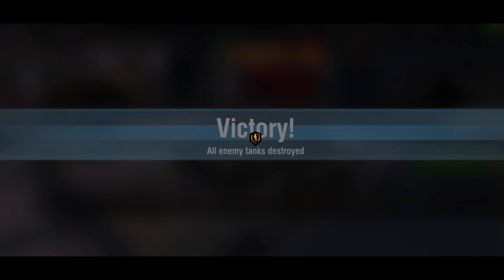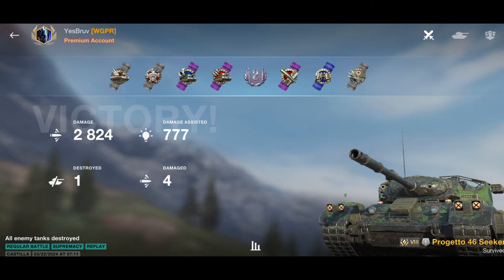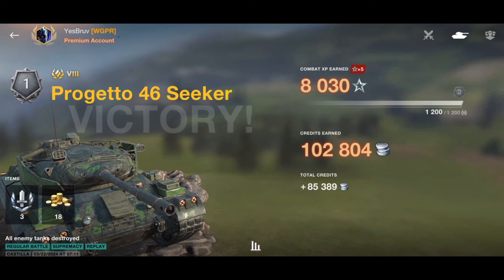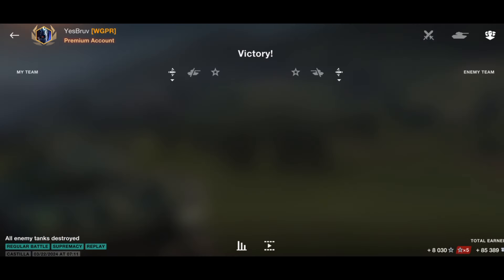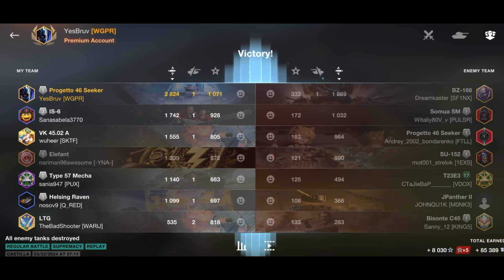It is a fantastic tank that deserves to be in everybody's garage. I don't like that the Seeker camouflage came in the draw — they should have just directly sold it — but it is what it is. Let me know what you think of the Progetto 46 in the comments below. It's still one of my favorite tanks in the game. I hope you enjoyed today's video, I'm Midzi69 — sorry about the hay fever — and I'll catch you all soon, bye bye!